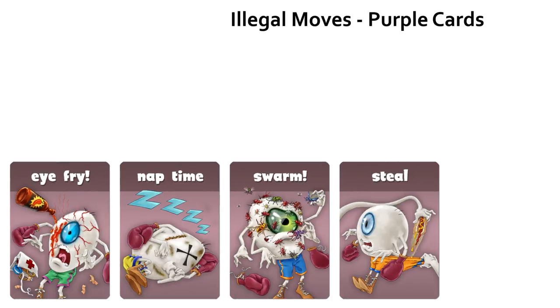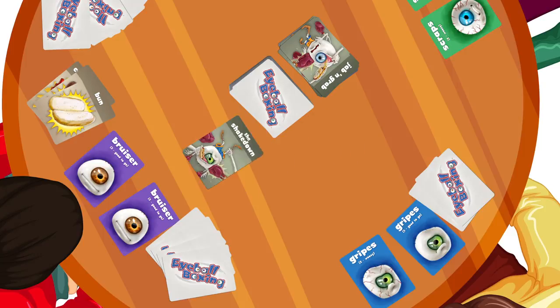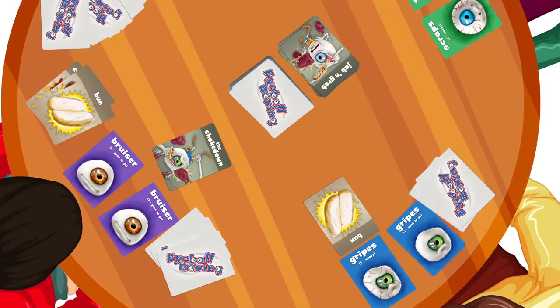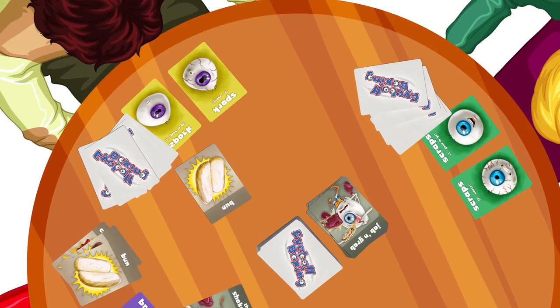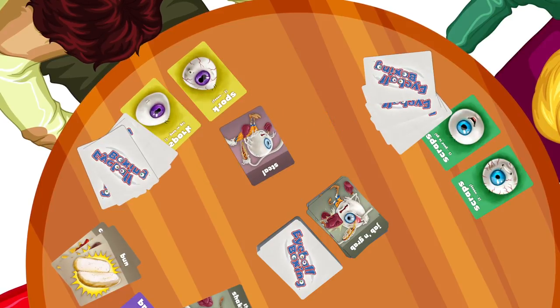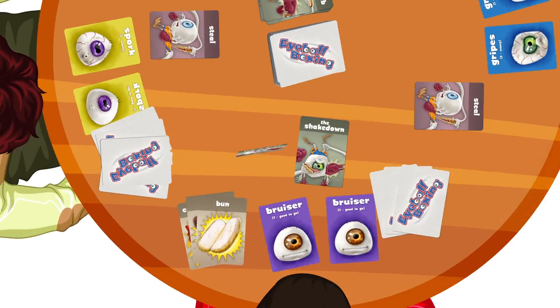Illegal moves. Purple cards. Steal — play steal cards when a hot dog ingredient card changes hands as the result of a shakedown card. You may throw a steal card and take the ingredient into your own hand, even if the hot dog ingredient card is being exchanged between other players. Any player can throw a steal card no matter whose turn it is. Players may play additional steal cards to steal a stolen hot dog ingredient. You may only play steal cards as the result of a shakedown card — not a jab and grab card.